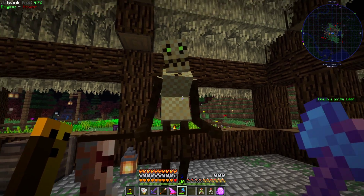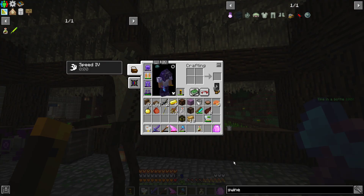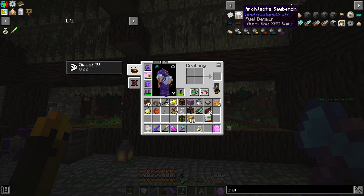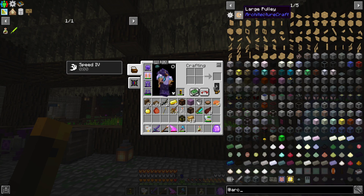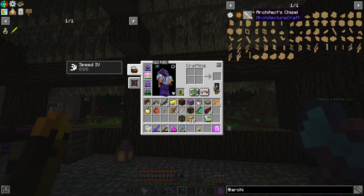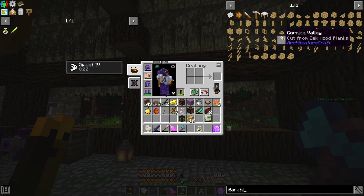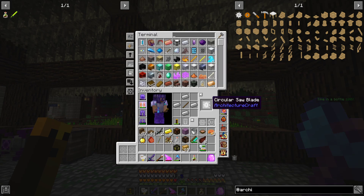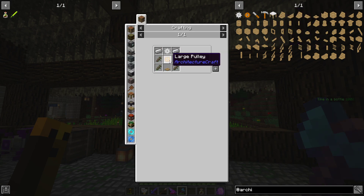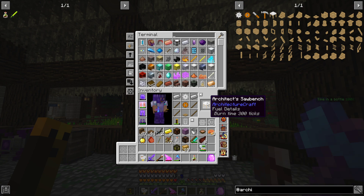One of them took damage because it tried to jump through a place it can't go. I do want to try to get this architect's saw bench up and going because I thought it looked cool. This is the architect's saw bench from Architecture Craft — there's a hammer, a chisel, and an example of all the different things you can do with blocks. It looks like we need a circular saw blade, a large pulley, and a pressure plate. We don't have one so we can craft that quickly — bada-bing, bada-boom, we have our saw bench.